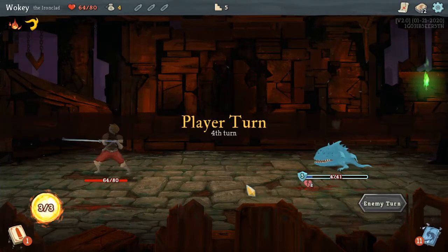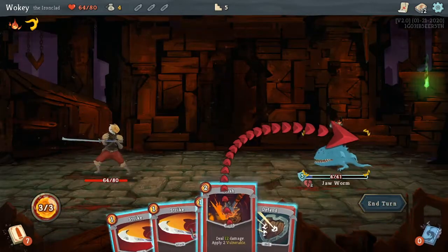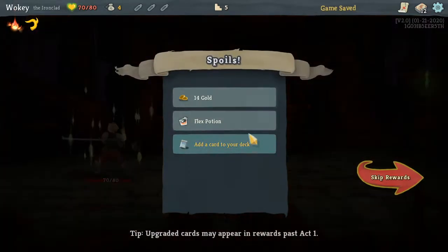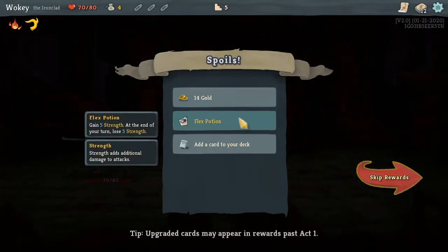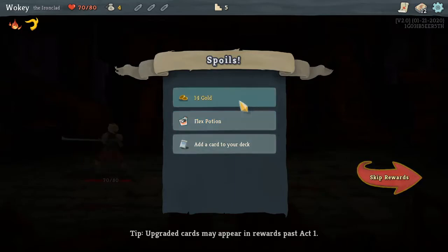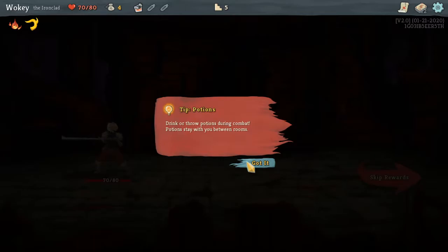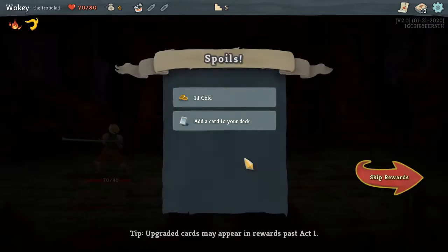He hit me with a real good shot — that's for sure. He's dead now, so it's fine. You're dead, leave me alone. Flex Potion — gain five strength at the end of your turn. It's all green. I will choose Flex Potion. Drink and throw away a potion during combat. Potions stay with you between rooms.